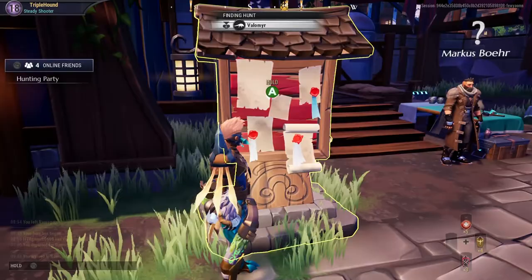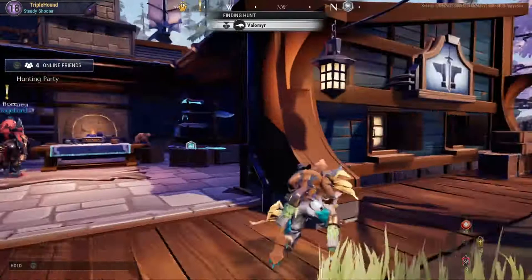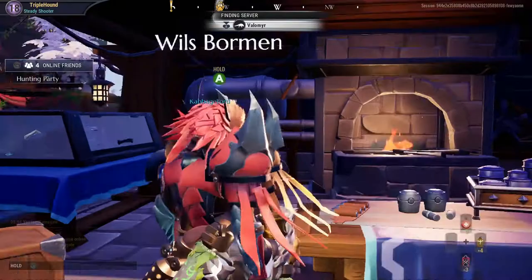So once I defeat the Volmere, which I am going to try to do right now, I'm going to spam fight Volmere until I can get good light armor so it's easier for me to defeat the Shroud. Before Dawn: Hunt Volmere, craft Radiant Weapons with Glose Bomb. All right, that's easy.